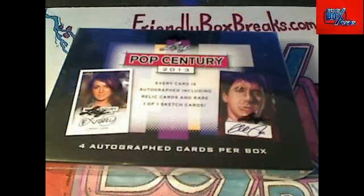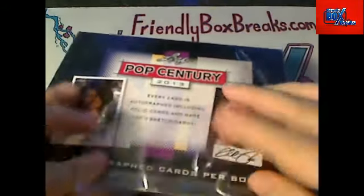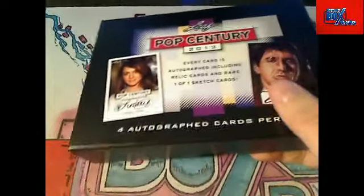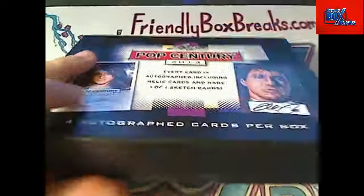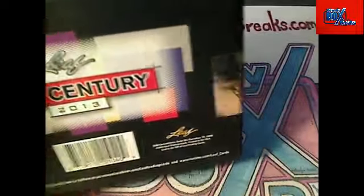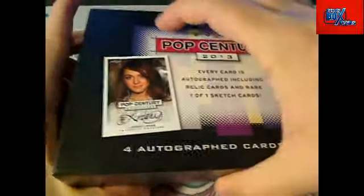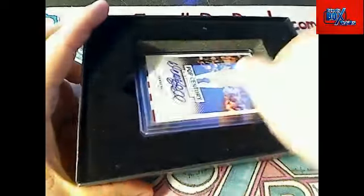All right, so let's do it. Let's see what's in here — I love Pop Century. We've been pulling out four or five Al Pacino autos out of 50 boxes, so that's a pretty good ratio. We've done 50 boxes and haven't seen a Lindsay Lohan auto, but we've seen five Al Pacinos. Let's see what we can get in this one. Good luck guys — hopefully you pull a monster out of here.